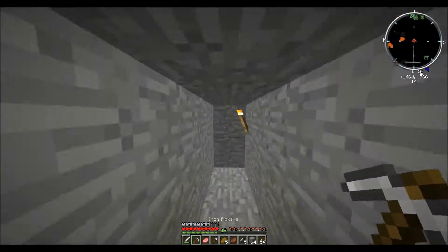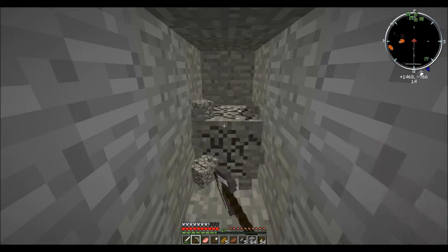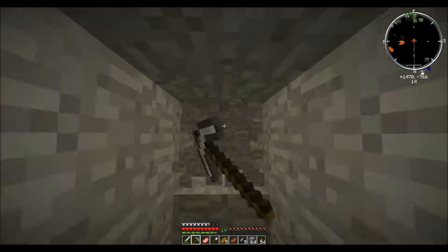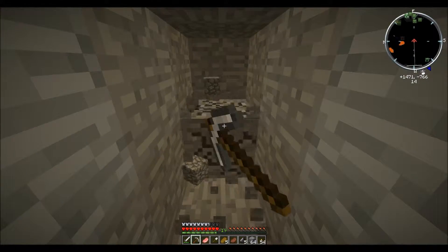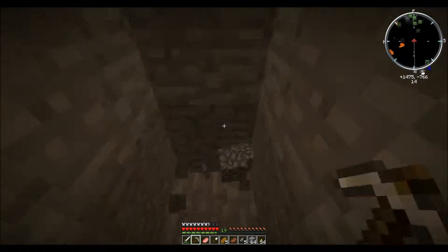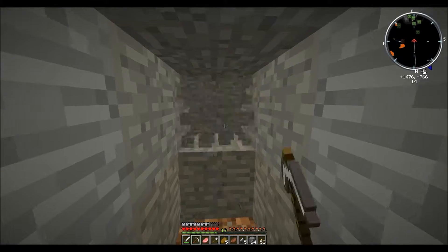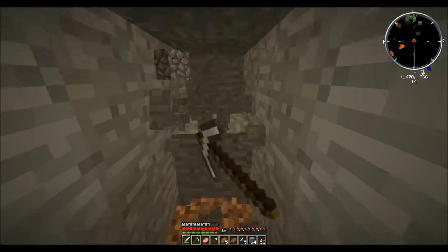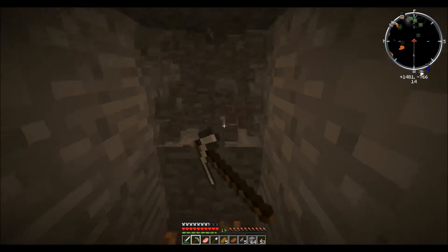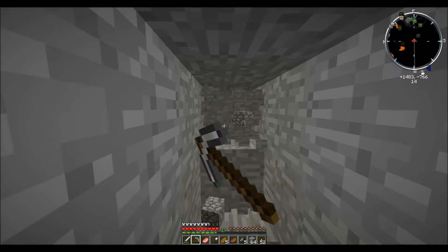Alright, we've dug out a little bit. I think this has been particularly fruitless really — we found a little bit of coal, and that is really all we got in this entire endeavor. Now normally that's not the case. Normally you find plenty of diamonds with this method, because it is essentially the easiest way to find diamonds, and the safest, because you don't have to worry about mobs here for the most part.